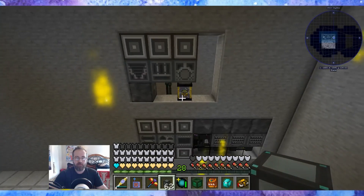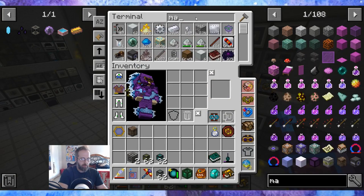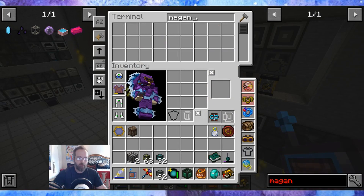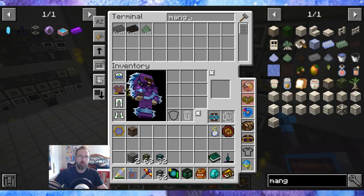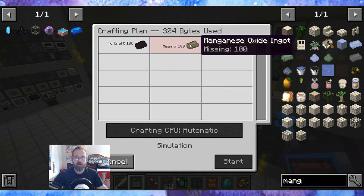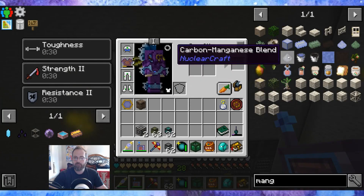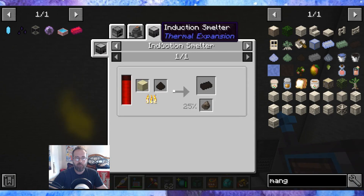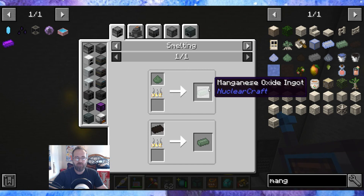And let's see if we can do — manganese. Am I misspelling it? Manganese diboride — let's make 100 of you. We're missing manganese oxide, so we need a pattern for that. So it does need to be smelted — or did I just mess up on the pattern?